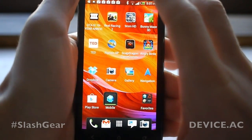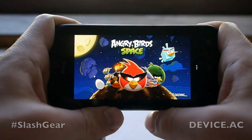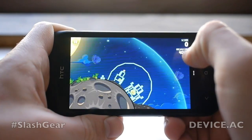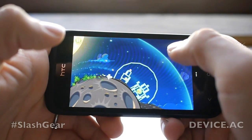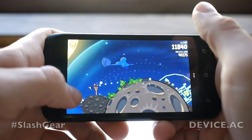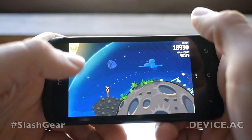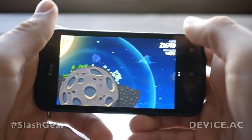Next up is Angry Birds Space — a brand new game, so it should be a good gauge of how well everyday games are working. We'll go to level 8. This is one of the most famous game series in all of mobile. They've got a bit of different physics going on — you're slinging birds and have to work with gravity. Let's give it a go. We should have enough birds — oh, I hit it wrong. Fail.